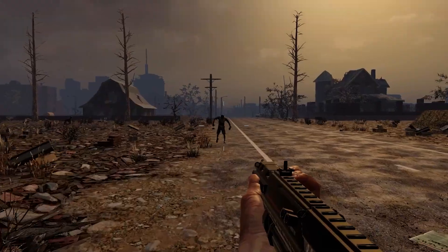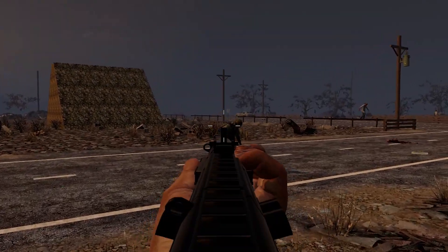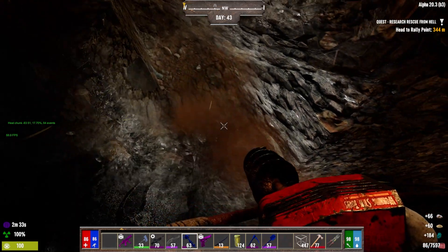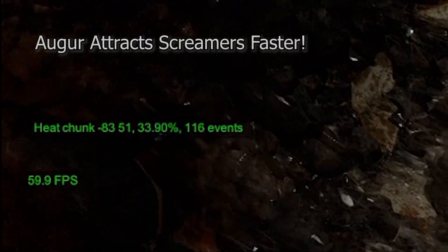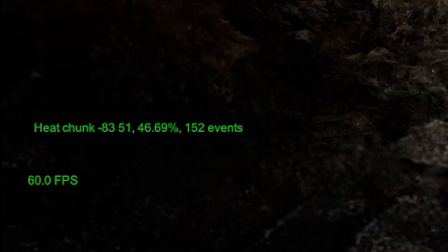Let us start with two important mining rules in Darkness Falls. First up: auger or pickaxe. Similar to vanilla, and even more so with Darkness Falls, when mining in the wasteland, unless you have a death wish, do not use an auger. An auger tracks screamers faster as the heatmap ticks over faster. An auger is for clearing terrain; a pickaxe is for mining and collecting resources. Another plus for the pickaxe is that when using a pickaxe and an auger of the same level, you collect more resources with the pickaxe.